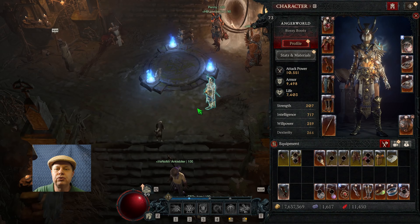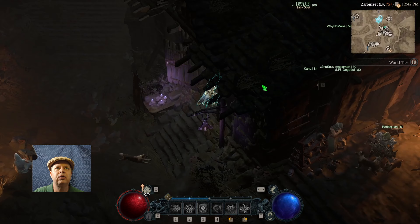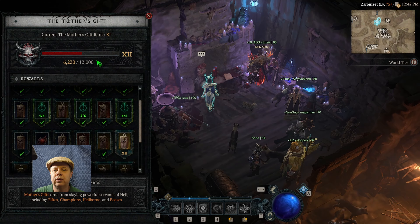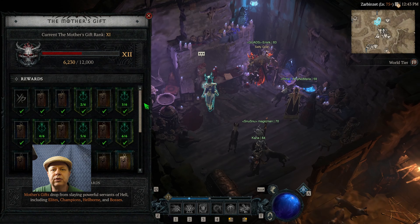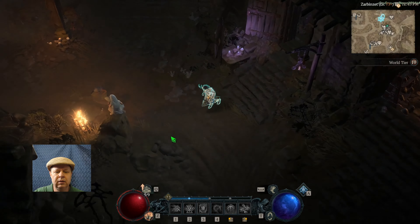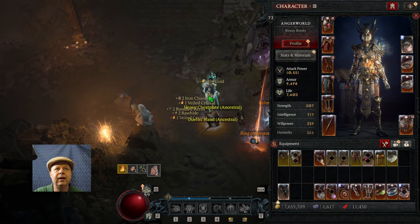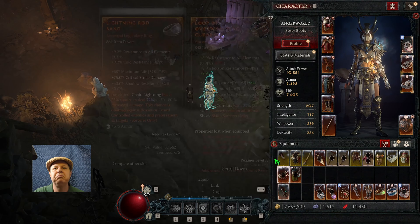I'll share my views of the season. The Mother's Gifts — the requirements for these are astronomical once you get past the first couple. The next one requires 12,000, and the previous one was 10,000 and some change. I was at 8,000 the last time I looked. There are a total of 27 Mother's Gifts. The requirements are high, but the gifts are pretty good. Opening one got a bunch of gold, some mats, some yellows to break down, a ring and a helmet — mediocre.